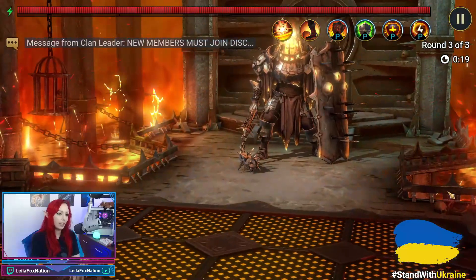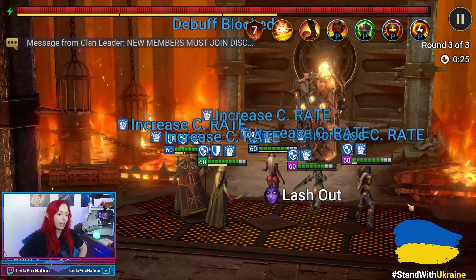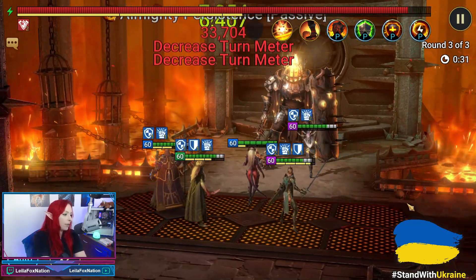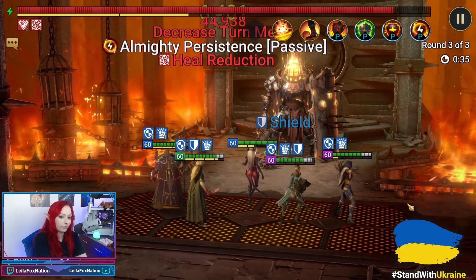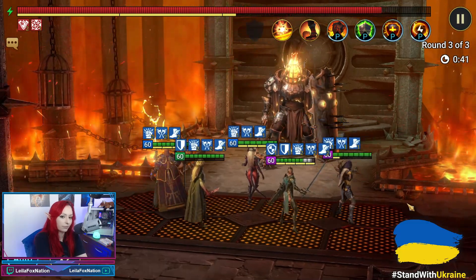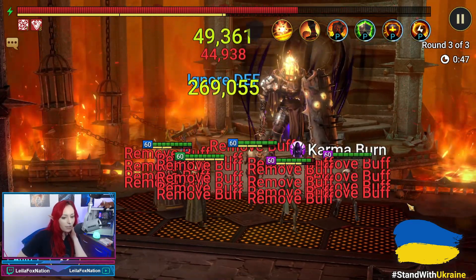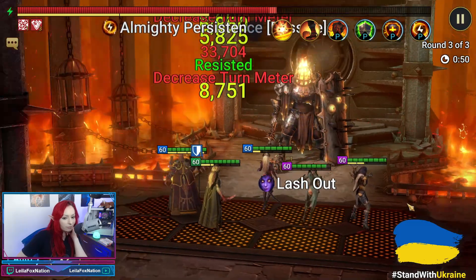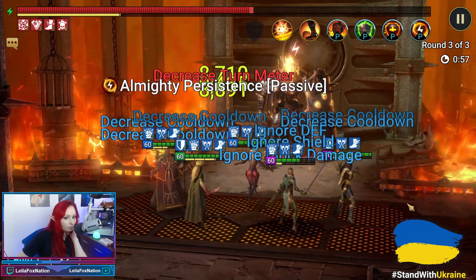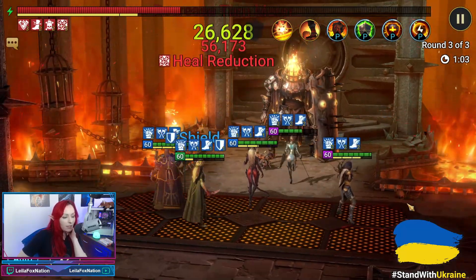Wave one was fast — 18, 19 seconds, even faster. So 18 seconds to clear the first two waves and get to the boss. These have been 100% runs on Fire Knight 25. Just keep knocking the turn meter down every time — he doesn't even get a turn in. We're at a minute, so this should be sub a minute and a half.